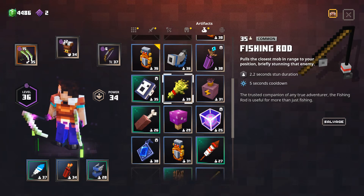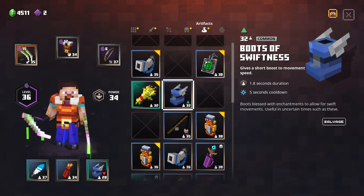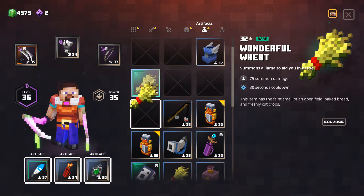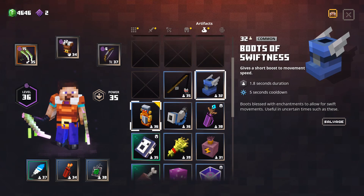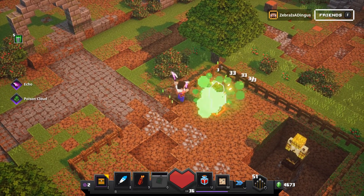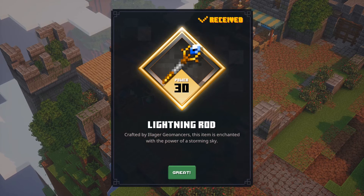This fishing rod is 35, this one's 22 — definitely better. 2.2 seconds stun duration versus 1.9 — this is better. These boots give 0.1 more seconds duration — why not? More than anything it boosts our character's overall power. Keeping in mind... Lightning Rod! Here it is! Crafted by Illager Geomancers, this item is enchanted with the power of a storming sky. Is this better or worse than the one I just got? It is actually better, so I'll salvage that.